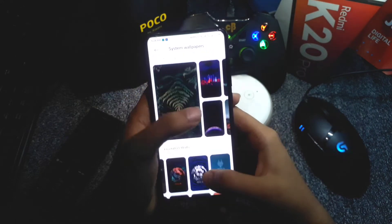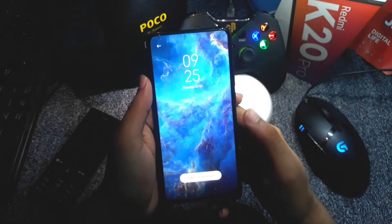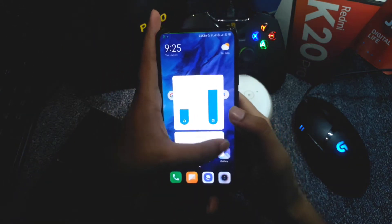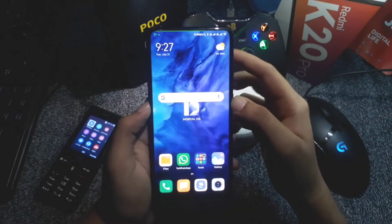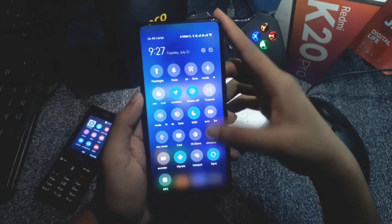In the wallpaper section you can see some more always-on wallpapers which are quite impressive, and you can also use the Super Earth wallpaper which works perfectly. Links to download those APKs are in the description box. In the volume panel layout, they added DND and countdown options which are quite helpful.